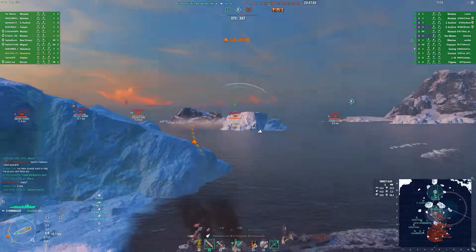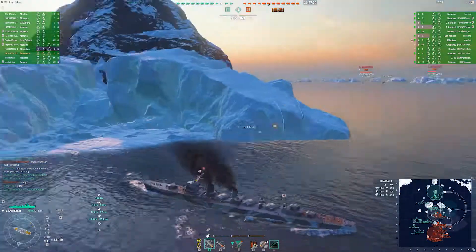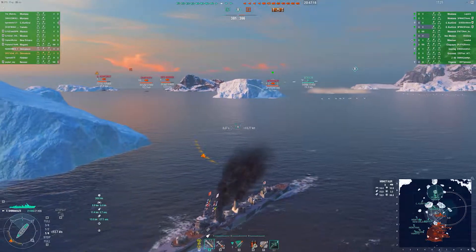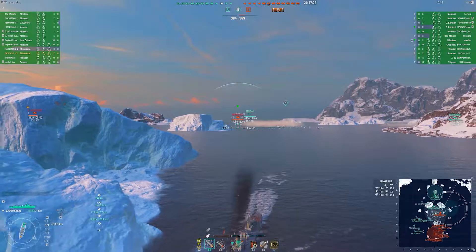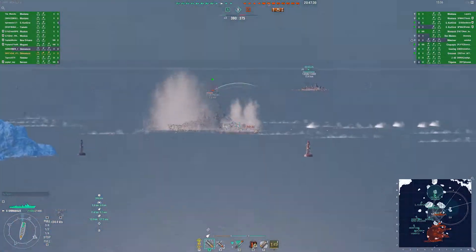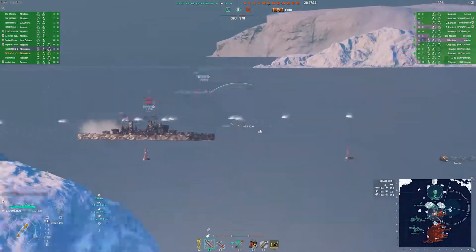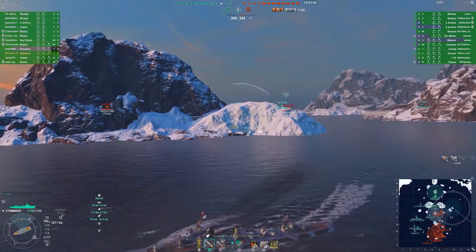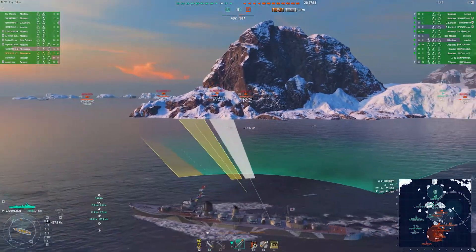I was a little hyper-focused on torping the smoke slash Minotaur, and I drive into an island. Not a good spot. I don't know if the Minotaur has Hydro up, but it almost looks like he is making a run to the other smoke. He is getting cross-torped. I take a pot shot at him as I go behind the island, hoping to set a fire. I manage to get a couple of hits, but not a lot of damage. I'm sitting on 2k and one cap at this point.